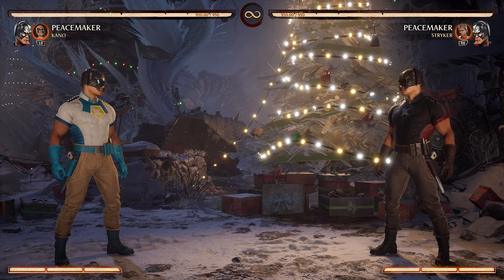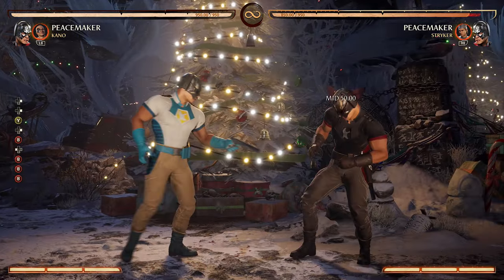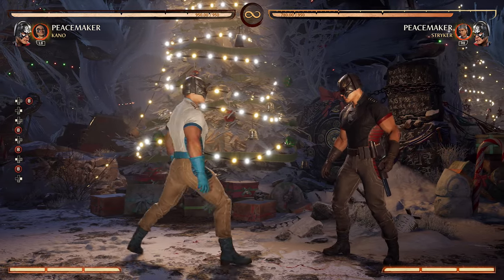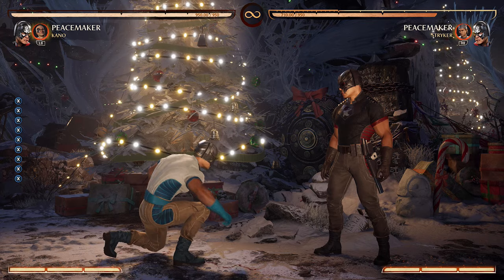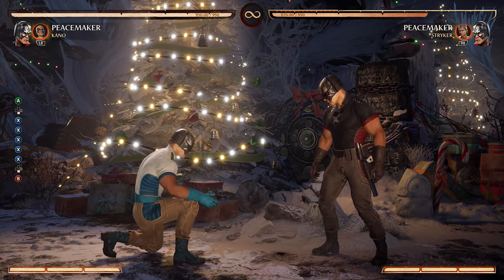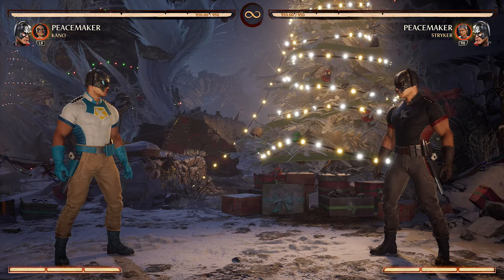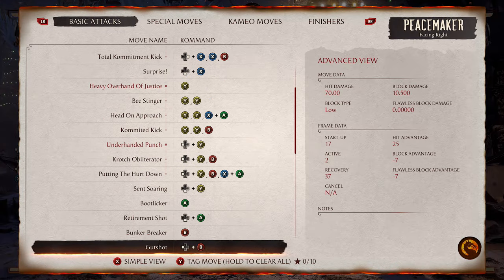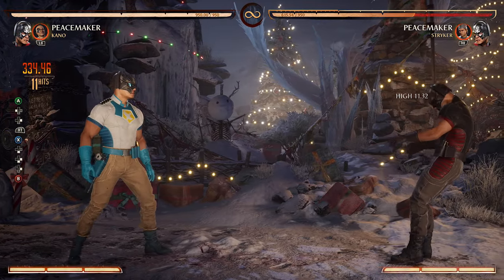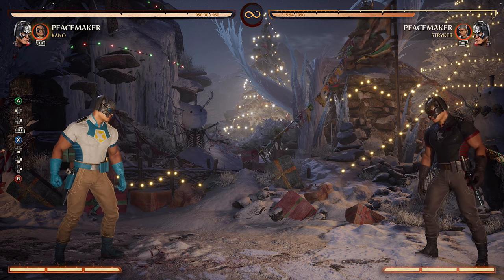Those are the most important combo strings. Forward-one-one exists but I don't really use it. His sweep is really good with amazing range. For pokes, you're not going to want to use down-one too much — use down-three instead because it has amazing range while down-one has T-rex arms. Make sure you're using down-three as your best friend for pokes. For air combos, the one you want to use is two-one-two because the last hit grants a ground bounce.